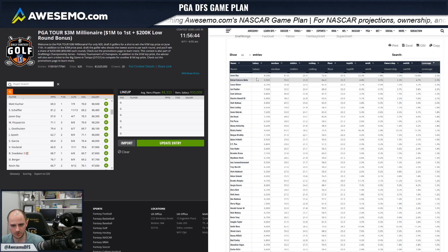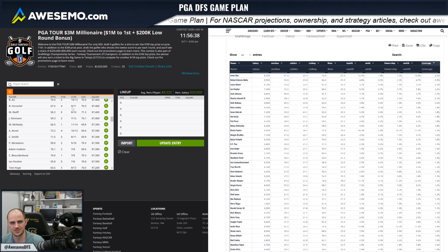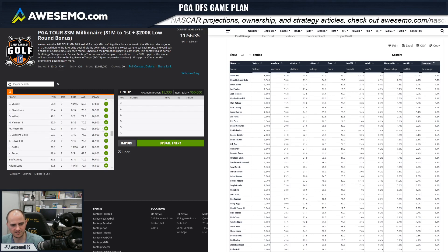Now Rafael Cabrera-Bello is super cheap this week and he has tournament-winning upside. This is a really strong field so he's not the first guy you'd think of, but for this middle-of-the-pack salary I probably wouldn't be on him if he wasn't projected to be two percent owned. But he is, so that's a guy I think could be a really nice play this weekend.